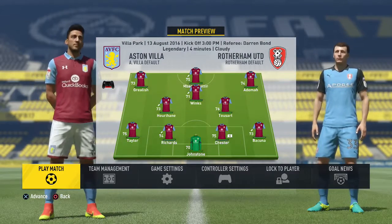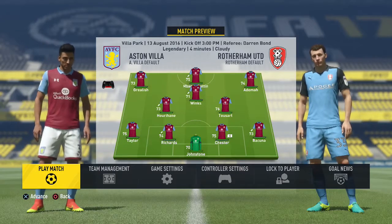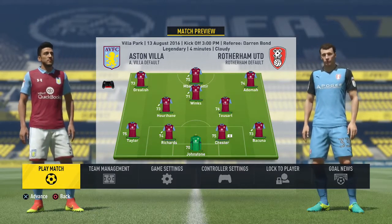We're going with a back line of Akuna, Chester, Richard, Taylor, and then we've got Toussaint, Perriane and Winks, and then we've got Grealish, Mbappe and Adoma. Let's go ahead and try and pick up all three points.